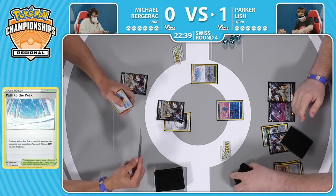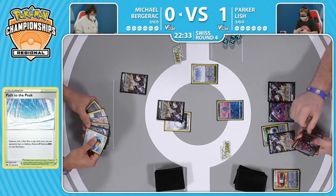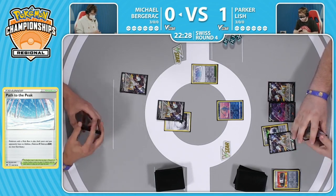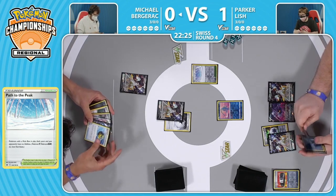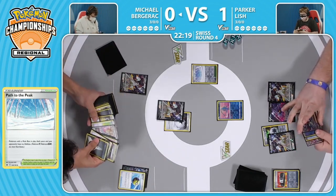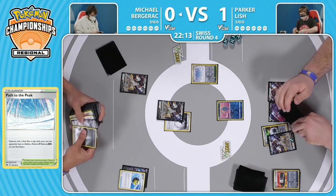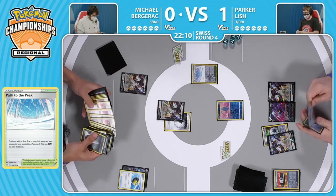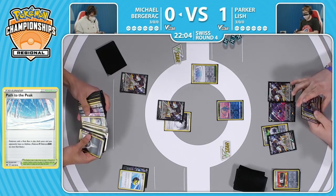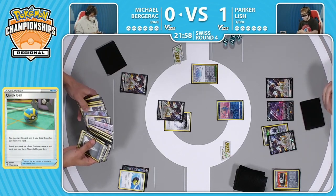This could be a big Path to the Peak here - trying to shut off that Star Birth from Michael's side. With that Arceus V Star in hand, it was going to need to search for that Double Turbo Energy, so has to do a little bit of work now to try to get an attack off. Quick Ball going to discard, digging through, trying to still find a way to get that Trinity off. The longer you wait the more dangerous it becomes. It does look like Punkaboo is in the list for Michael, so could opt to grab it with this Quick Ball and discard that Path to the Peak.